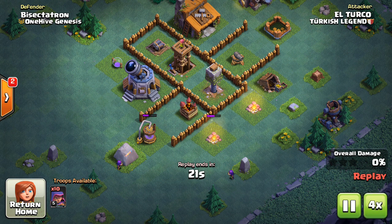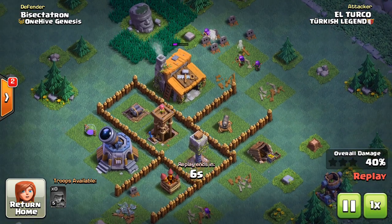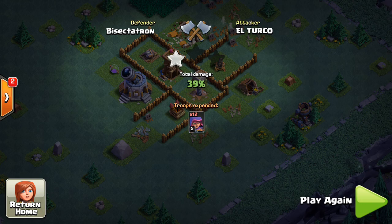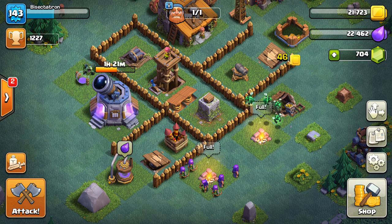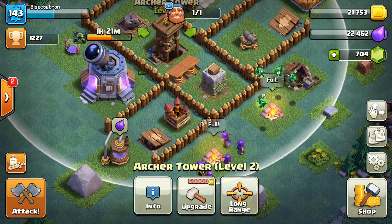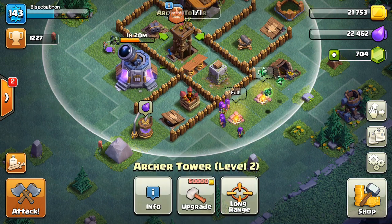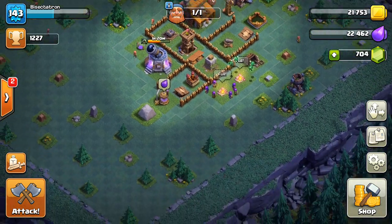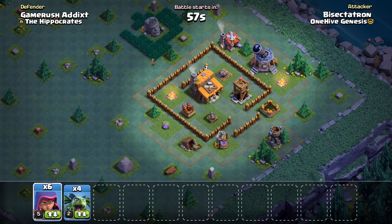They were sniping buildings — something I probably have to defend against better, maybe move my Cannon. But look, when they come for the Builder Hall they're not getting much besides that Builder Hall with all the DPS sources right there ready to take them out. Let me adjust a few things to make sure they don't get that 50%. I don't really know what to do — maybe move the Army Camp a little bit. So far so good; if it ain't broke, don't fix it.